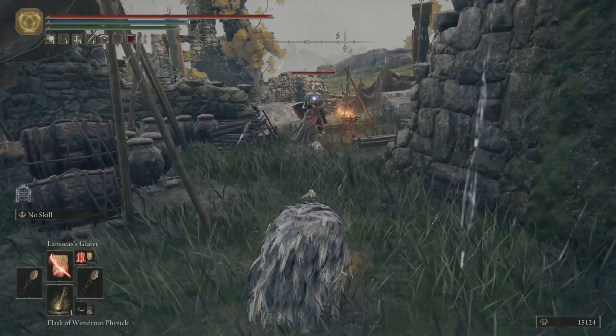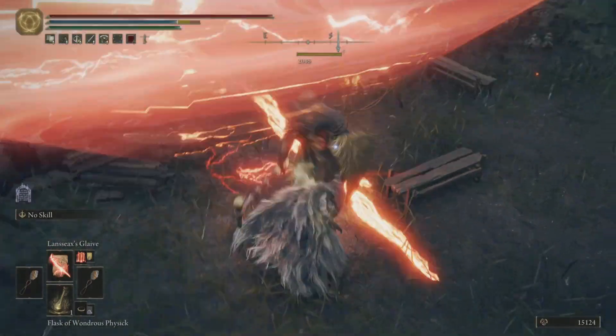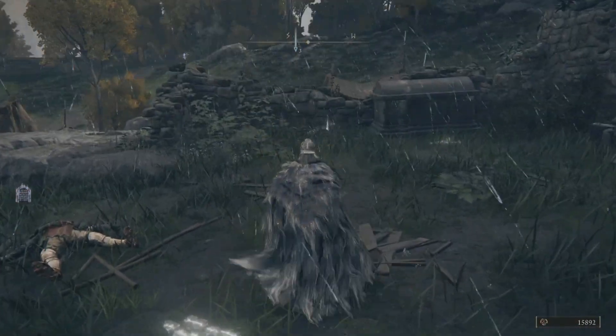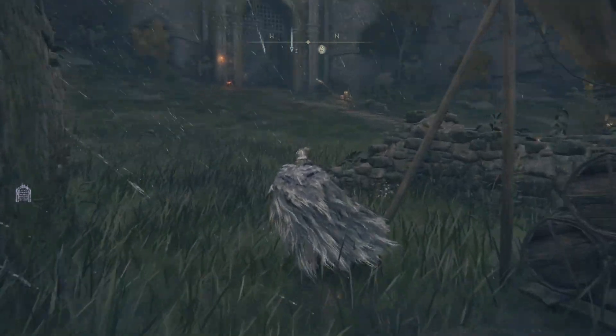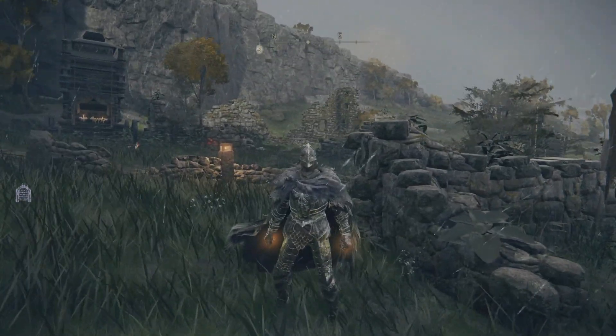The next incantation would be Dragonbolt Glaive. Because when you get real up close and personal to an enemy, you're looking at like 2,000 damage up close, and 1,176 damage with its little after-wave. You'll end up using that a lot if enemies are piling up on top of you — that's when you'd probably use it the most.